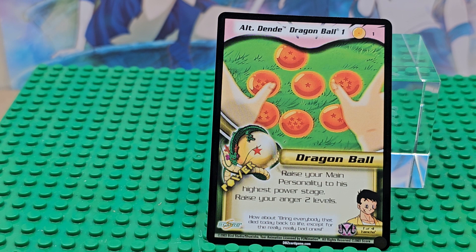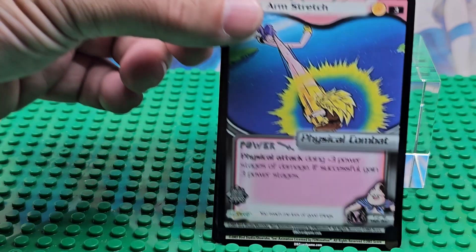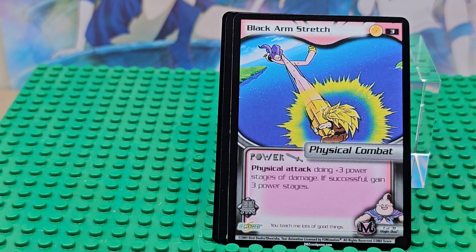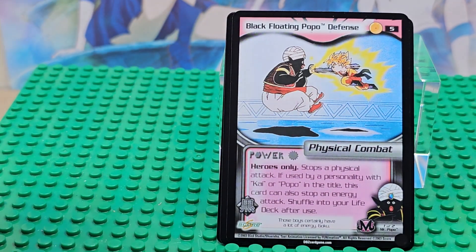This is card number one, and the rarity in the top right corner — you can see there's one Dragon Ball — so the rarity is one, meaning it's just a regular common. Here's card number two, this is an alternate Dende Dragon Ball 2. Card number three, you can see a black arm stretch. Card number four — all these cards have that pink kind of feel to them. Card number four is Black Head Crush.